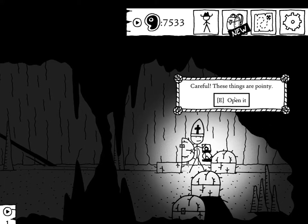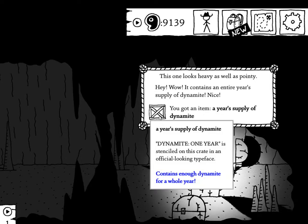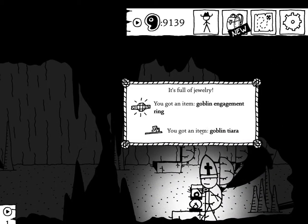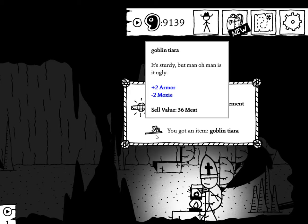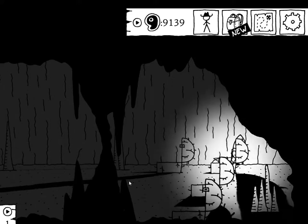Holy crap — a year's supply of dynamite! This is what we were looking for. This one is also locked. Goblin engagement ring, goblin tiara — I do not need either of these things, thank you very much.